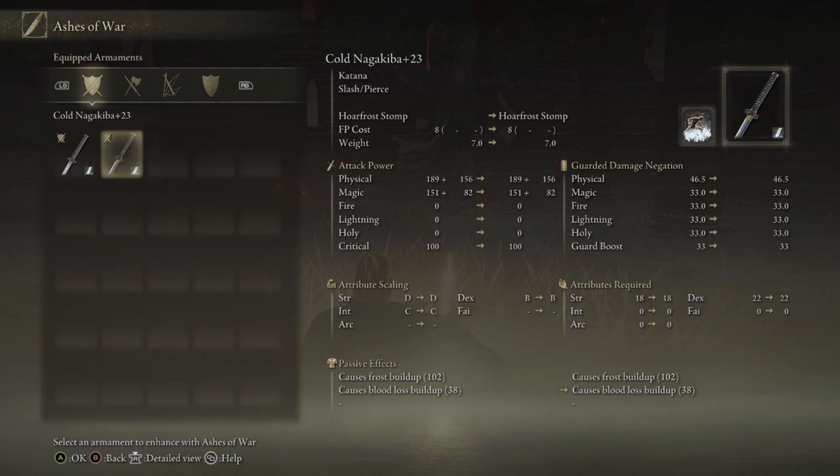There are two types of weapons in this game: normal weapons and special weapons. You can determine which is which — if you can't change the ash of war on a weapon, then it's a special weapon, and you can only upgrade it with somber smithing stones up to plus 10. A normal weapon can go up to plus 25 and you can use normal smithing stones to upgrade it. The weapons that are better with dex are what we call finesse weapons. Looking at the cold Nagakiba, it says katana and right under it says slash pierce — so the weapons better with dex are slashing and piercing weapons.